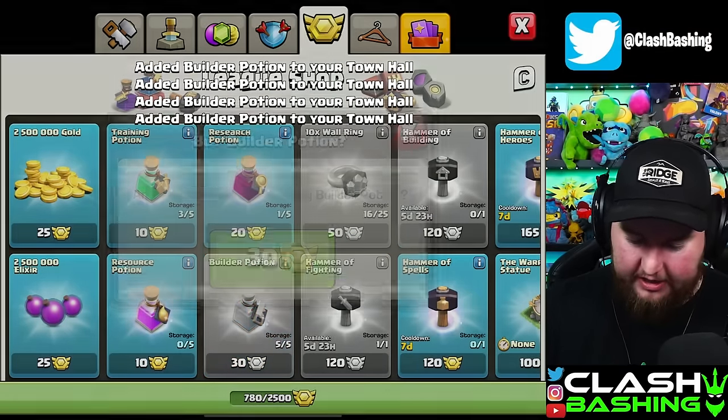We're back at it. I need to do some hardcore farming because we'll have two things done next. Let's get our little air bomb up to level eight, which puts it on par with all the other air bombs. We'll have two things done in about one day 14 and 15 hours — that should be about four builder potions. Let's stock up — two, three, and four.